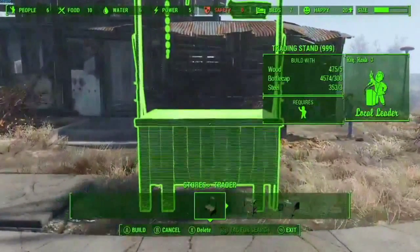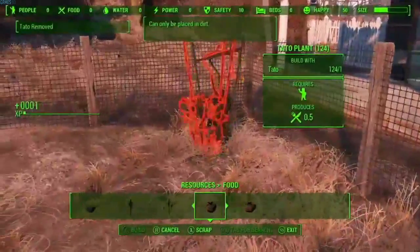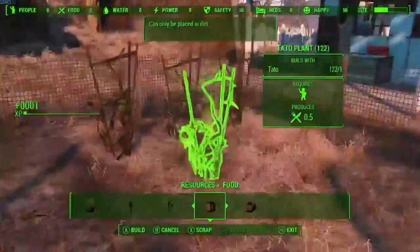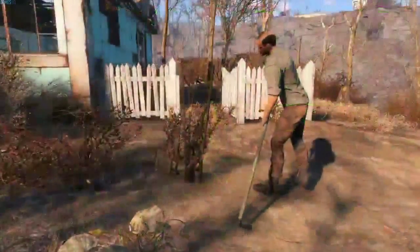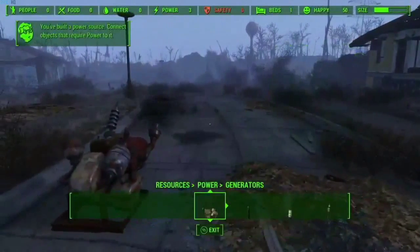As your settlement grows, people will arrive, including certain traders who have some of the best items in the game. You can plant food, manage water, and even set up power generators.